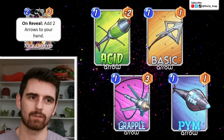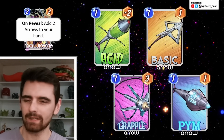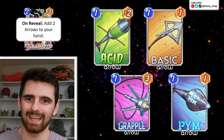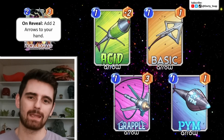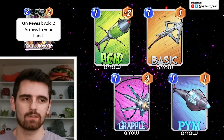I should mention that this is still data mined. The official season announcement video has not come out, and even after it does, cards still sometimes change, so we don't know for sure until the card actually comes to Marvel Snap. We have 4 possible arrows showing for Kate Bishop, but she's only going to give you 2 of them each time she reveals — 4 possible, but you're only seeing 2.